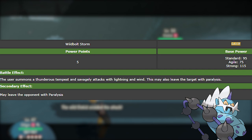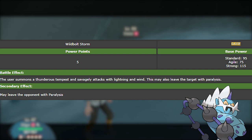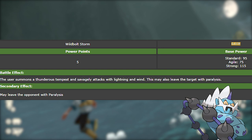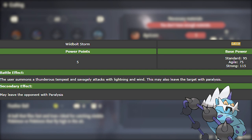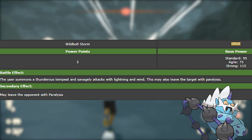Number two is Wild Bolt Storm. I think Wild Bolt Storm is insane! The signature moves of the genies — they've never had signature moves but now they do. This move is really cool, especially for Thundurus, which is one of the best Pokemon of all time. Whether it's paralyzing everything, being physical Thundurus with Dynamax, or just being a strong special attacker with Life Orb, Thundurus really does it all. This move would exemplify the strong special attacker slash supportive Thundurus. The move has the user summon a Thundurus Tornadus and savagely attack with lightning and wind, and it may also leave the target with paralysis.